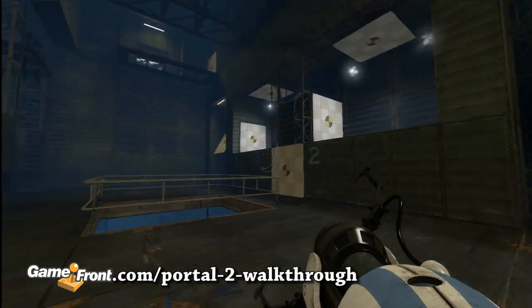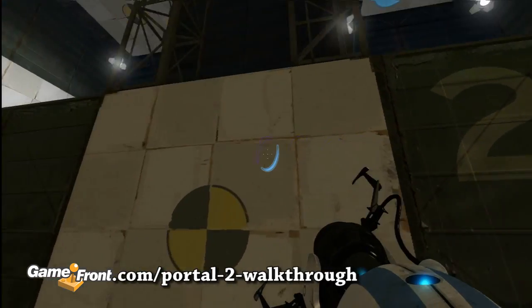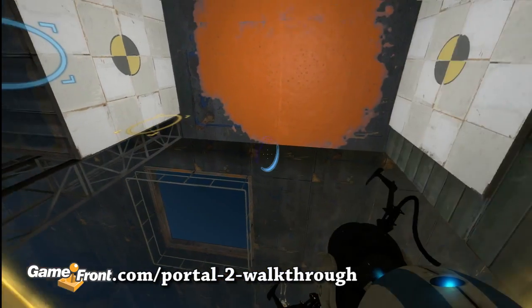Note that the two small rooms have labels of number 1 and number 2. I'm going to put blue in number 2, which means you must put a blue portal on the right wall of room number 1. This will make sense later — for now have orange place portals to get blue into room number 2.